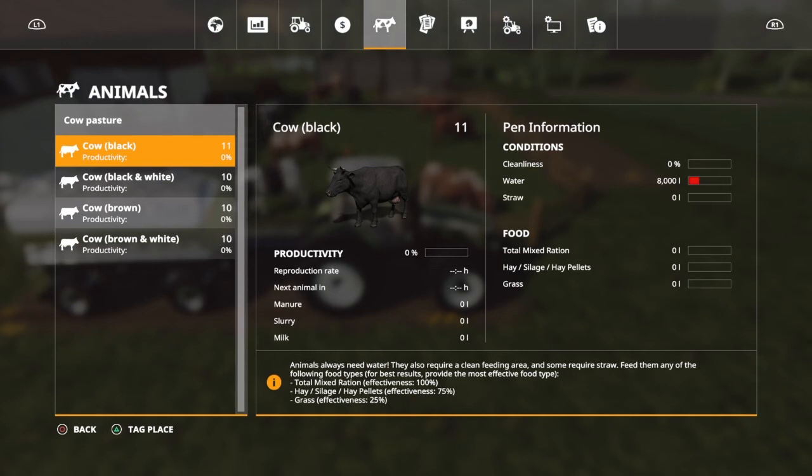The total mixed ration is the highest quality food you can feed your cows — that's going to give the best milk-producing capabilities. Hay, silage, and hay pellets are good; grass is good too. In FS17 you had to feed them all of those, but in this game, as long as you give them total mixed ration, they don't need anything else. You can feed them whatever you want. Normally I'll feed cows TMR in the wintertime and hay, silage, or grass in the summertime.